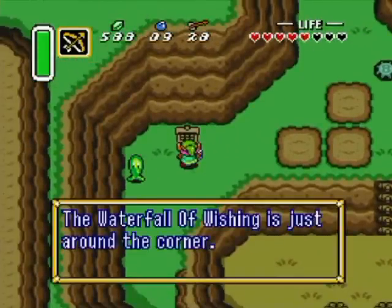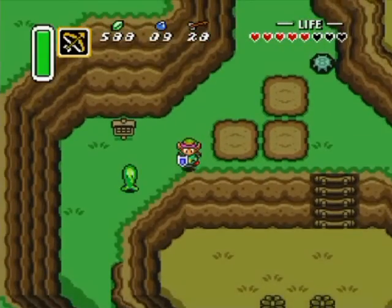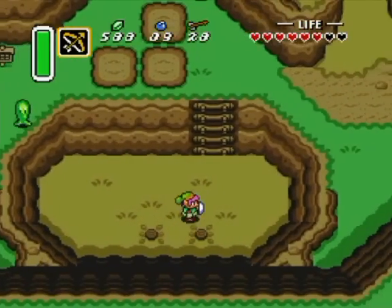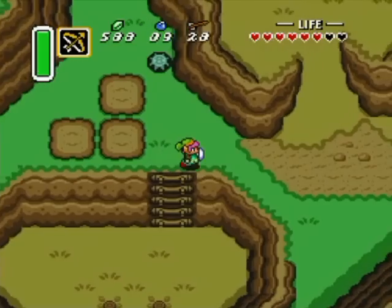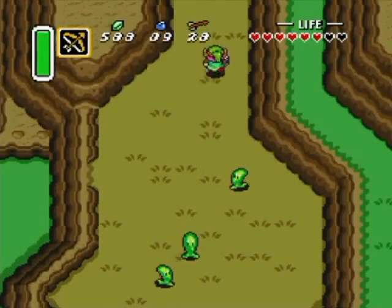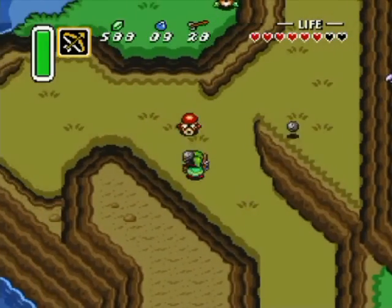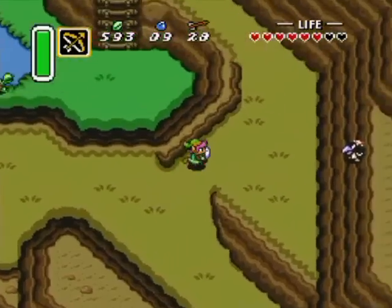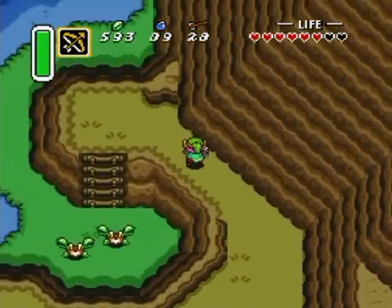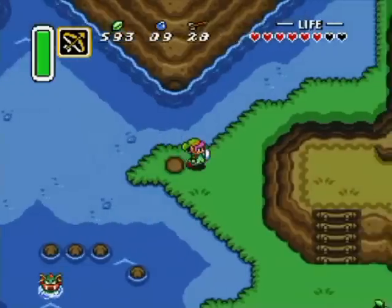The Waterfall of Wishing is just around this corner, but otherwise if you didn't break those blocks you'd have to jump down here and go up there. If you have the Pegasus Boots you can already break them, and of course you'll have the Pegasus Boots because you had to get the Titan Mitts to get this far anyway. I was going to say avoid the crawl but it kind of popped around — that's okay.